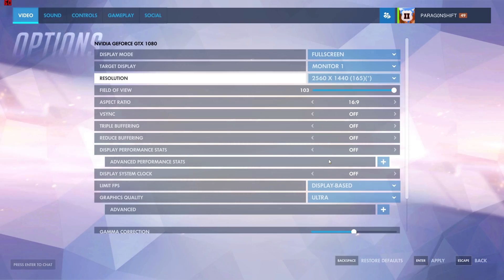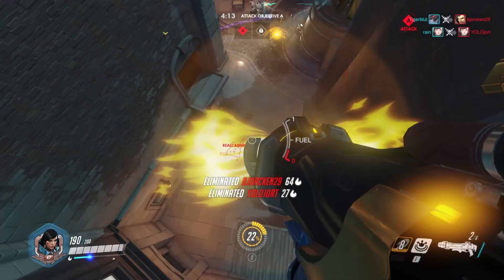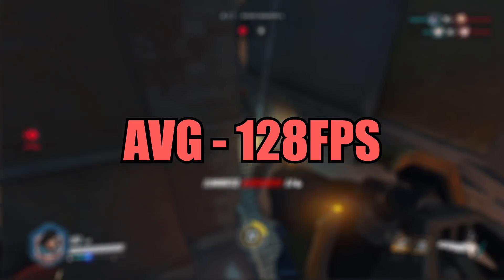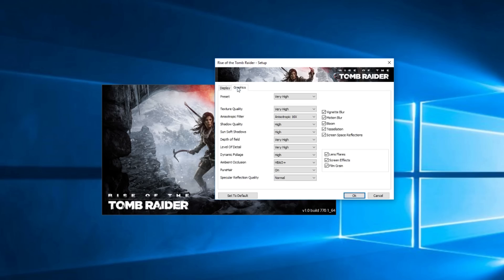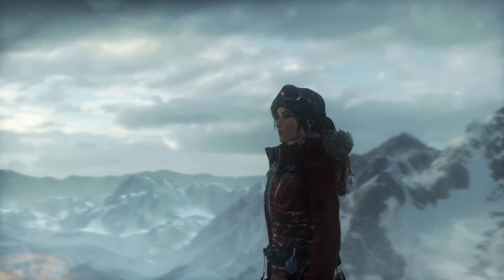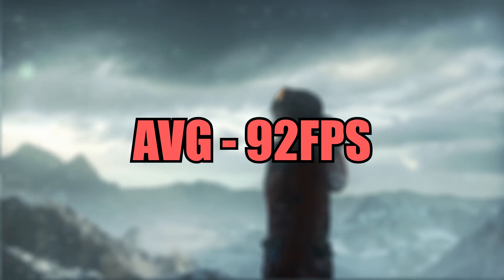Moving on to a less demanding title, I fired up Overwatch using the ultra preset and as you'd expect it ran super smooth — we saw an average frame rate of 128. Next up was Rise of the Tomb Raider; I enabled DX12 and ran the benchmark on the very high preset. There were no issues to note and we achieved an average FPS of 92.